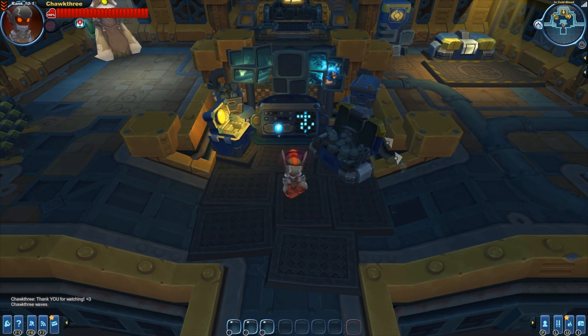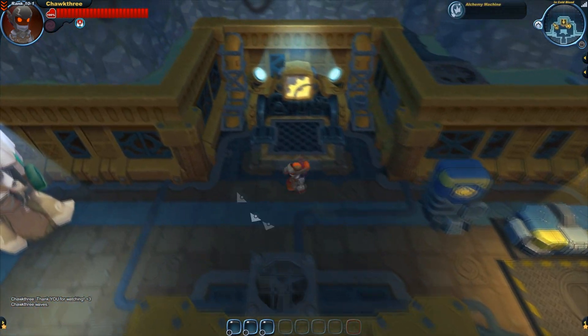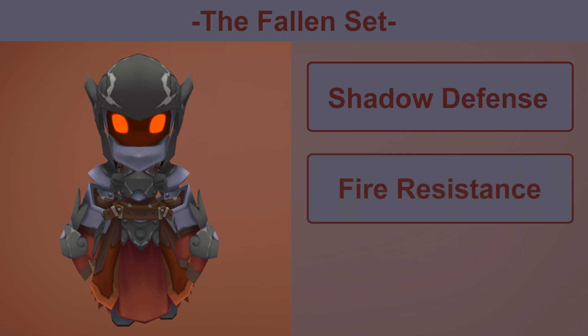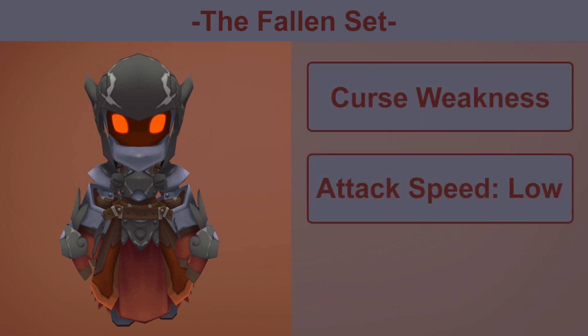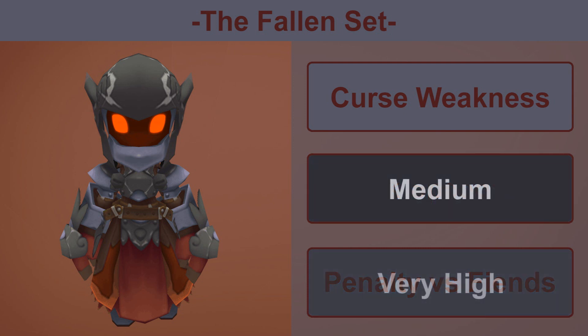Overall I really like the look of the set — it's definitely a new look for me. Now, the fallen set actually has quite a few stats and features. Starting with the basics: we have split normal and shadow defense, some fire resistance, and a little bit of poison resistance. Moving on, we have a curse weakness on the set, an attack speed increase of low, and a damage penalty of medium when going against fiends.